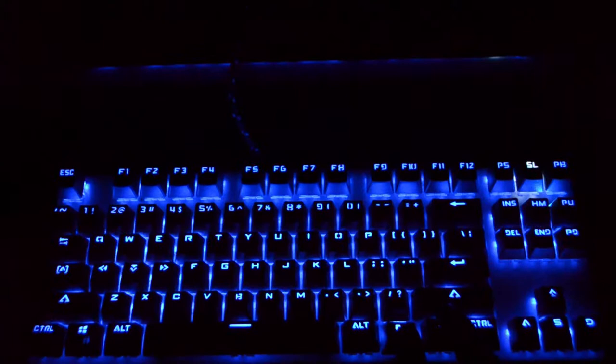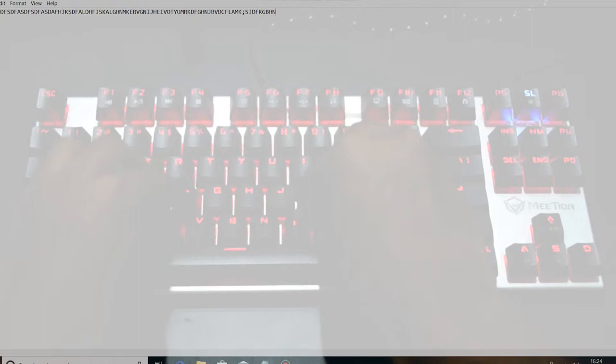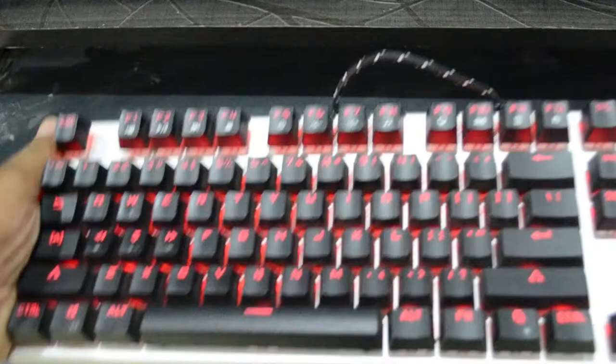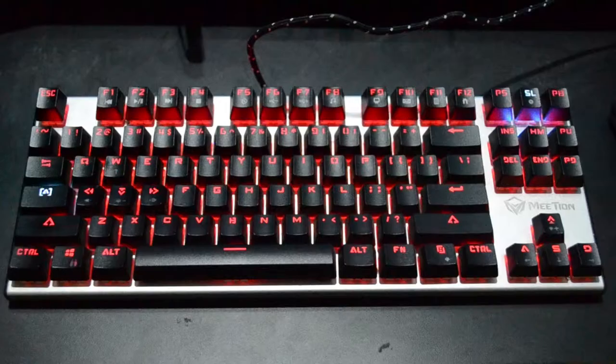This keyboard also has anti-ghosting, so even if you press 10 keys at a time, all 10 keys will be registered. The keyboard doesn't flex at all. It has a Windows key lock which can be activated by pressing the Function and Windows key together. It also has a total of 13 color effects.